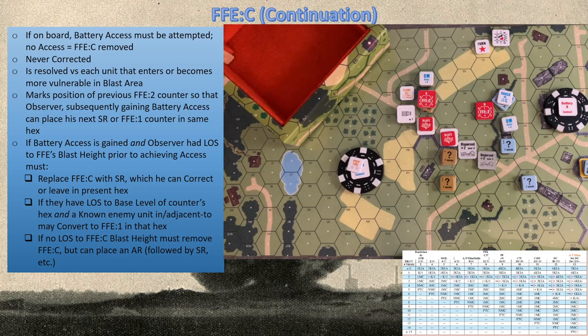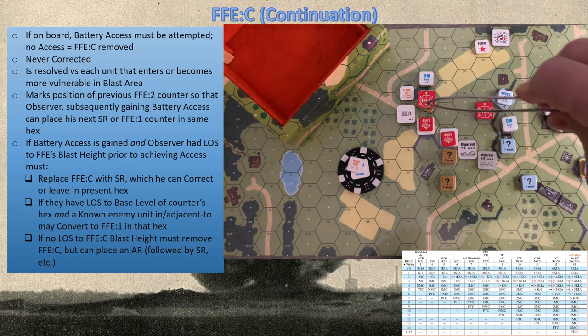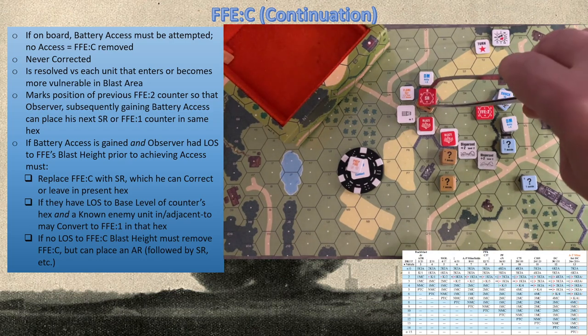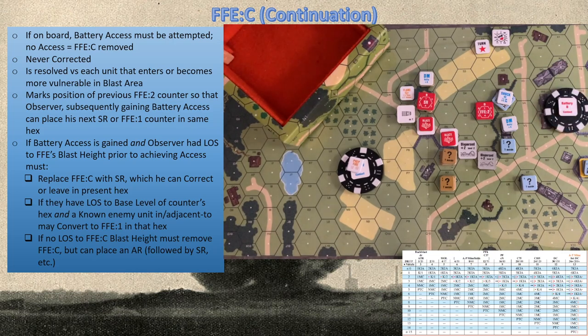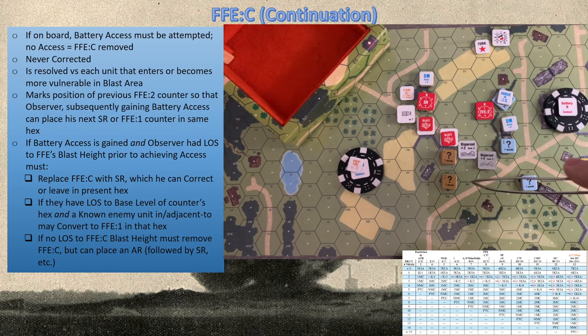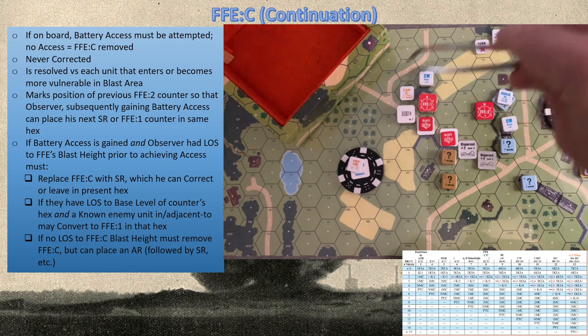A continuation basically marks the location of your previous FFE. You have three options if you have LOS, one if you don't. With LOS — because of our level-two steeple — we could replace this FFEC with a spotting round and correct it. You might want to do this to move farther than three hexes, since an FFE2 can only be corrected a maximum of three hexes. Say we want to move our blast radius four hexes to our 7-0 — not in the smoke, so better chance of accuracy. We could also leave it in place and convert to an FFE1 to guarantee results.